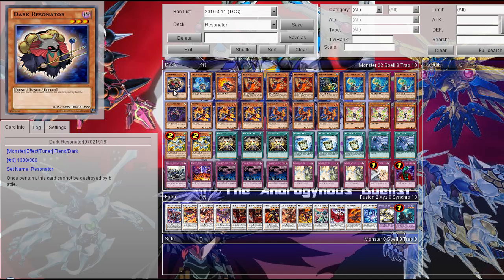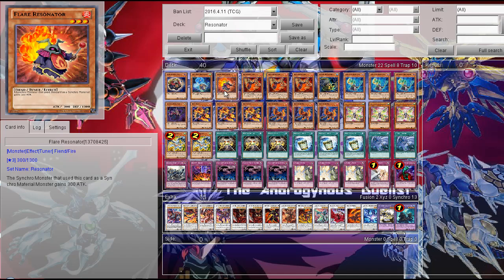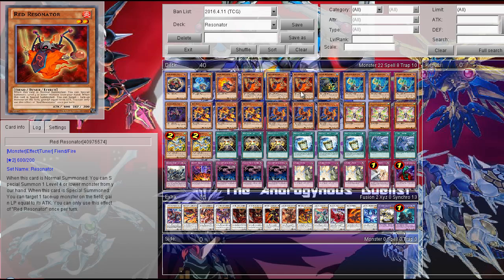First, the Resonators themselves. First, one Dark Resonator. One Greystone Resonator, which you can special summon if you control a level 8 or higher Synchromaster. Then one Flare Resonator, which gives your Synchromaster a 300 attack boost. Then probably one of the best Resonators: three Rare Resonator, a level 2 Tuner. If you normal summon this card, you can summon a level 4 or lower monster from the hand — really nice.